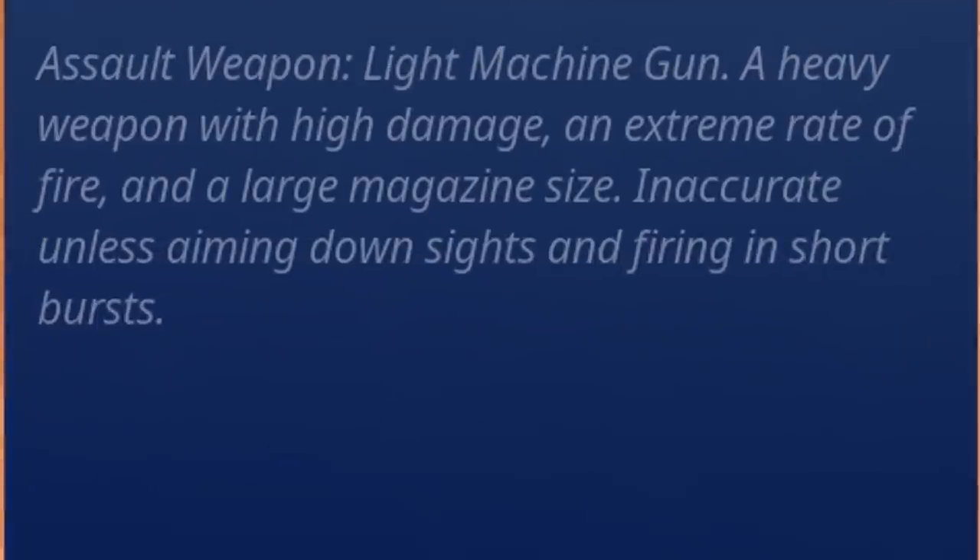At the very bottom it says Assault Weapon Light Machine Gun — a heavy weapon with high damage, an extreme rate of fire, and a large magazine size. Inaccurate unless aiming down sights and firing in short bursts.